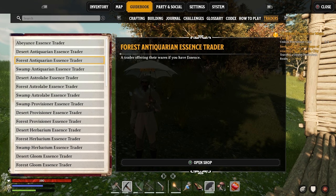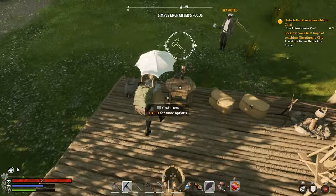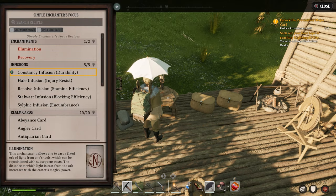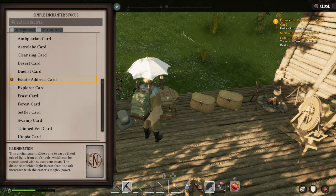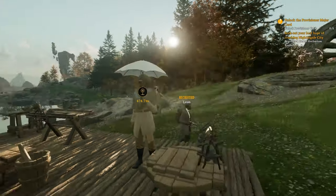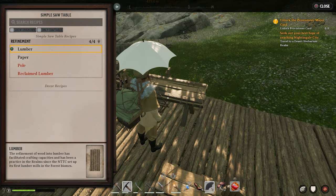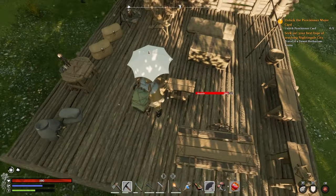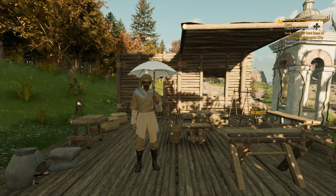Once you know which trader you want to visit, you just need to craft yourself a card. You craft your cards in the simple enchanter's focus once you've unlocked it, and you just need paper and ink to craft whatever card you need. One way to get paper and ink is to use the simple saw table to make paper and the mortar to make ink.